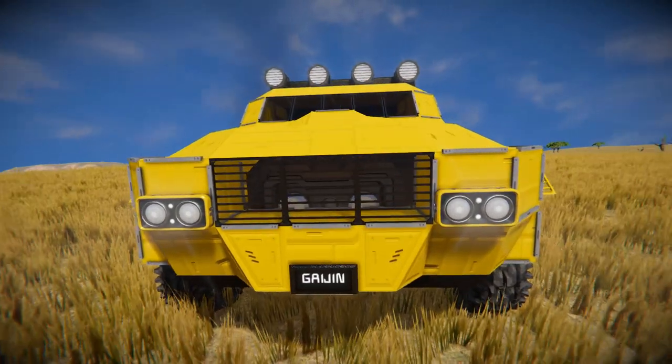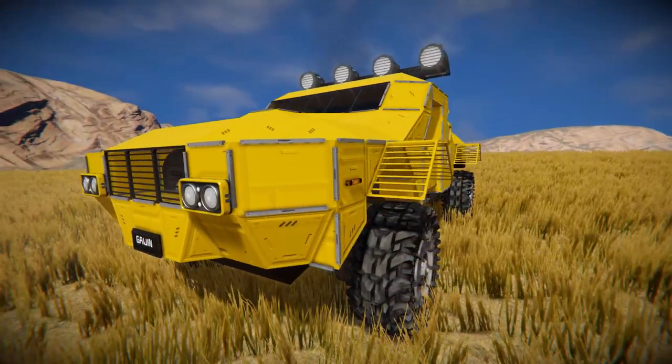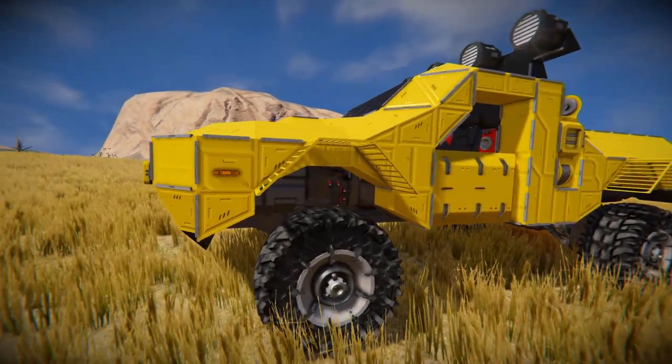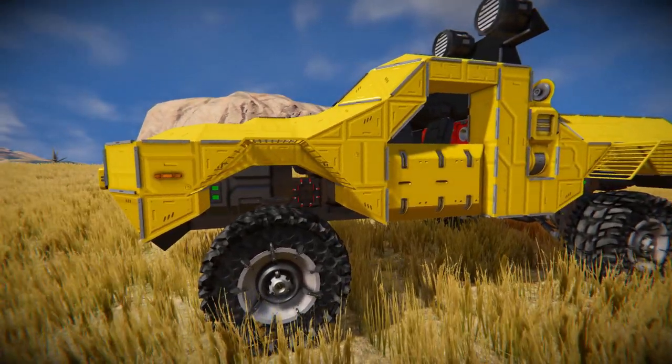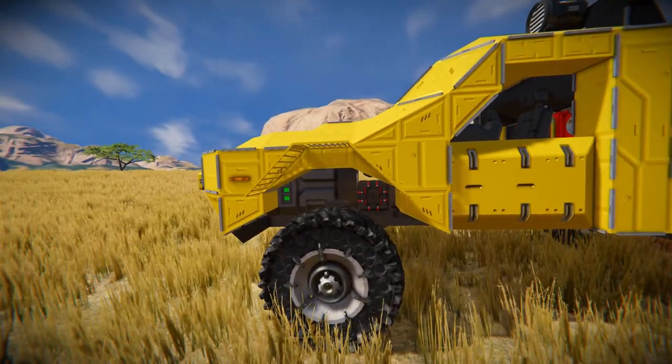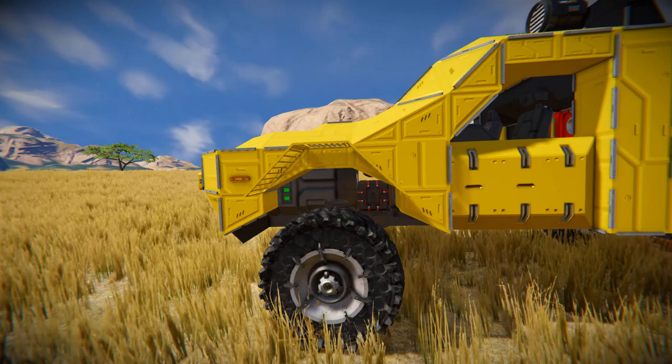If we start to move around this vehicle, we're going to see our lovely Wasteland wheels, which have been put to very good use, as well as some more barred window blocks being used as wheel guards or mud flaps. We can also see our battery sitting right in the middle there, as well as an artificial mass right behind that.